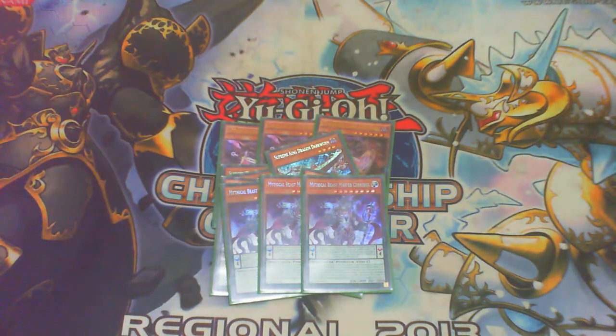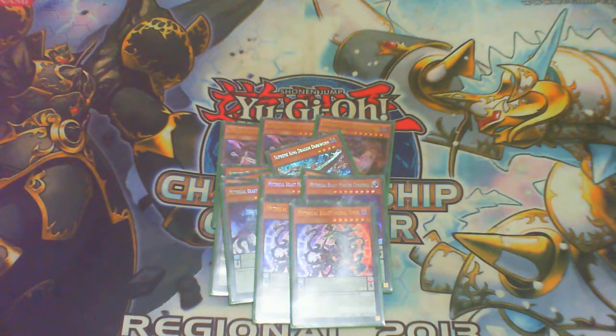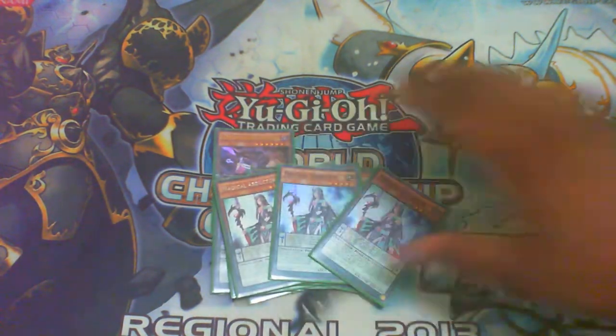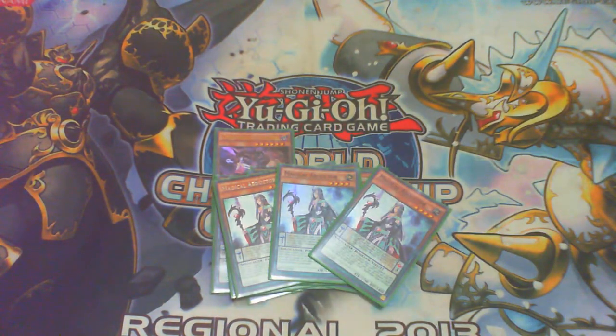Triple Master Cerberus, two Jackal King — pretty standard stuff. I would normally play Curtain Raiser but I prefer playing other cards as it didn't really help that much. Triple Magical Abductor is essentially Rota in disguise for the deck — any of your field spells, terraforming, spell cards along with Chrono, and you just fly out and go off.